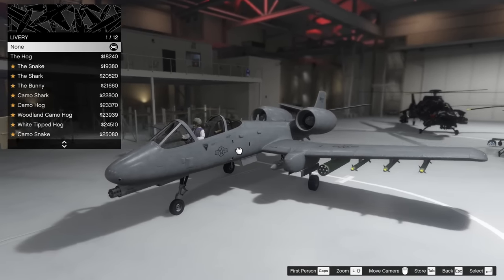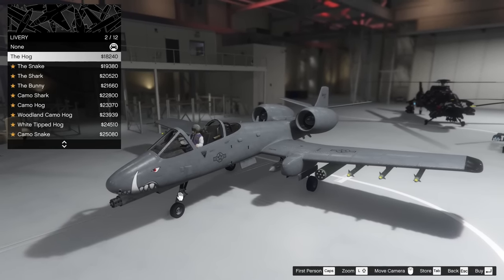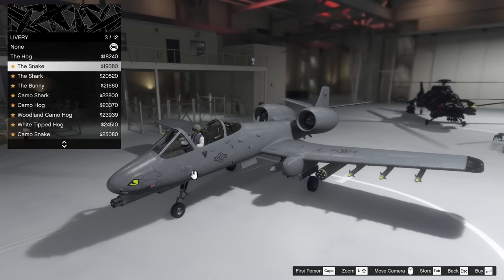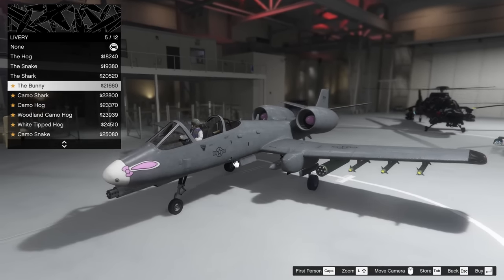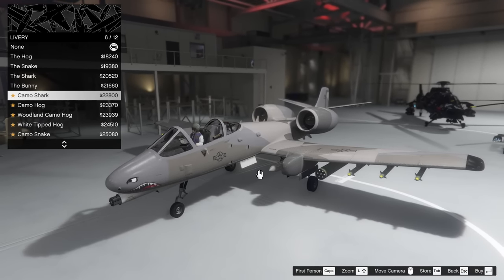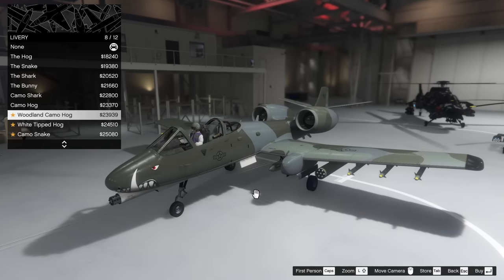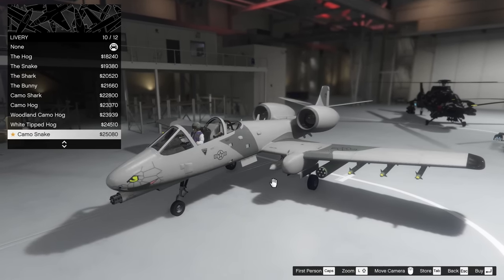As far as the livery goes, we have the regular livery — it says 'Burt' on the back, which is pretty cool, obviously making a reference to the gun that's on this thing. We have the hog livery, the snake, the shark, the bunny, the camo shark, the camo hog, the woodland camo hog — that's pretty cool — and the white tipped hog as well.